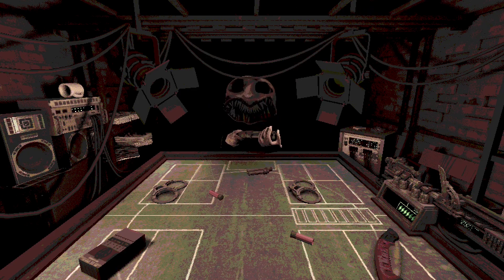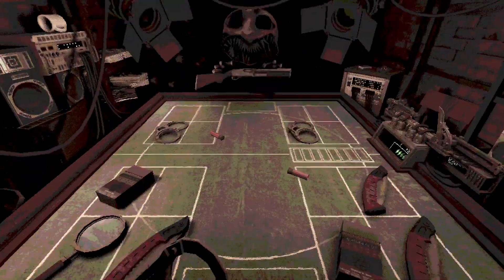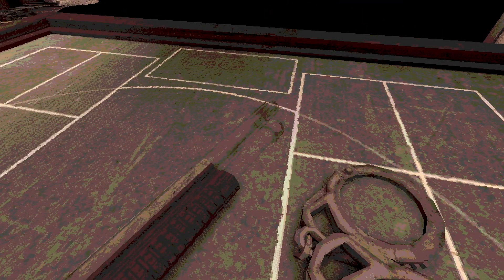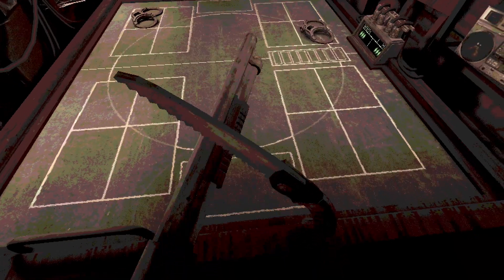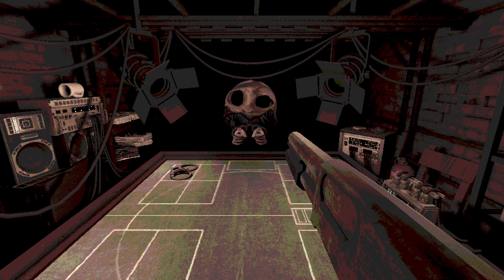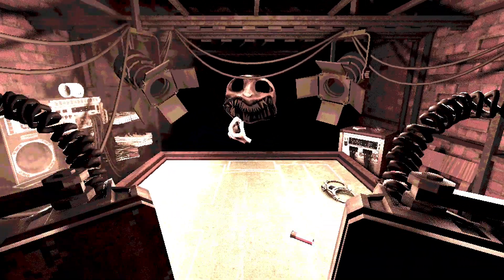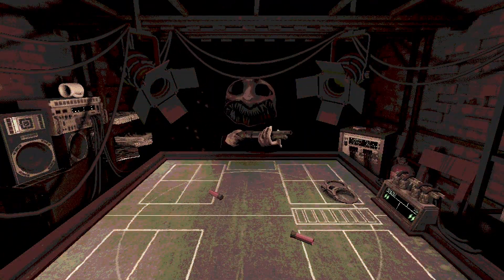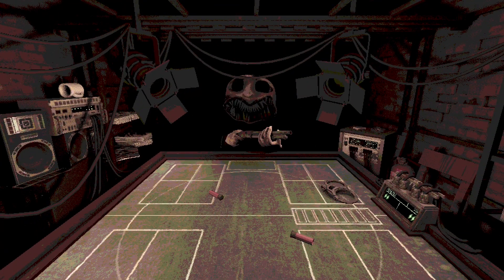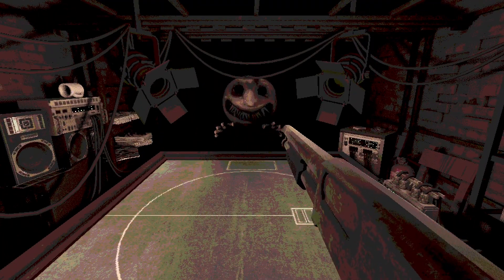Buckshot Roulette has a lot of jump scares — specifically, one jump scare: getting shot. It has a big loud noise and a flash on the screen before it fades to black. And despite this being a common horror game critique, the jump scares work, specifically because of the previously mentioned tension. But even when the shots stop scaring you, they don't become annoying because you know exactly when they can happen and have a lot of control over them. Eventually the shot just becomes an impactful way of showing you that you took damage, but the tension doesn't really go away — you're still playing roulette and relying on chance most of the time.